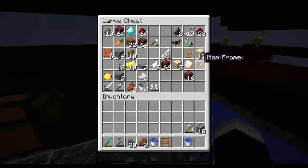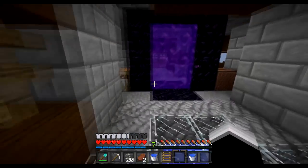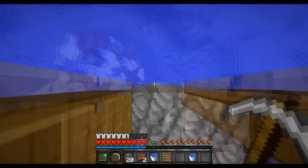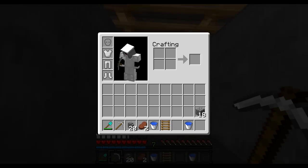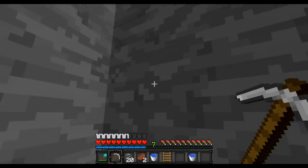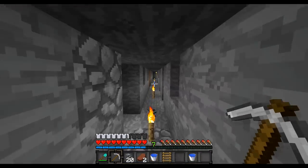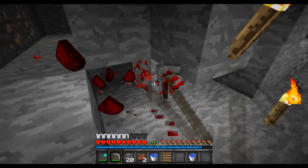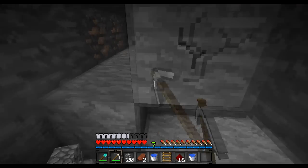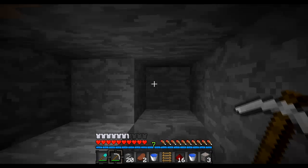We need blocks that we can slab up — diamond, iron blocks. You know what, let's head down to the mineshaft and just do one quick loop for cobble, then we'll head our way down. This mineshaft helps so much actually. I'm gonna go spend some time in the mineshaft grabbing redstone and stuff. We need levels. When I have enough cobble I will see you guys at the top.